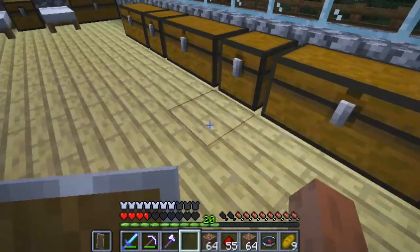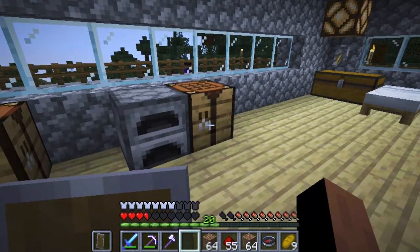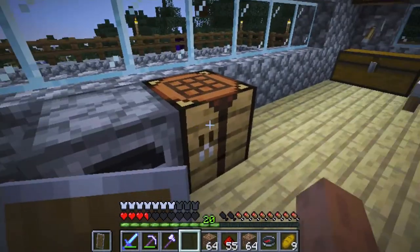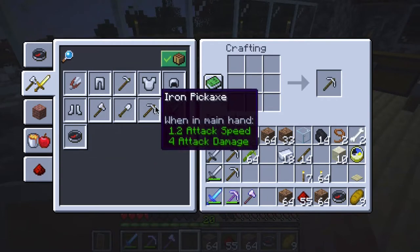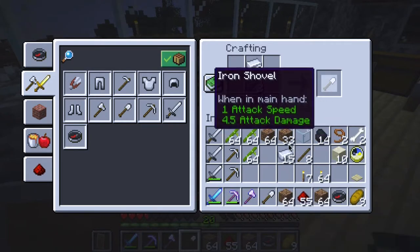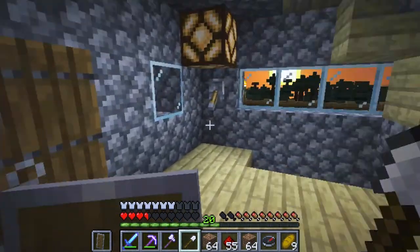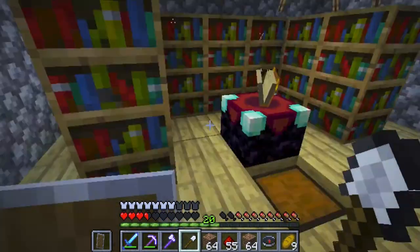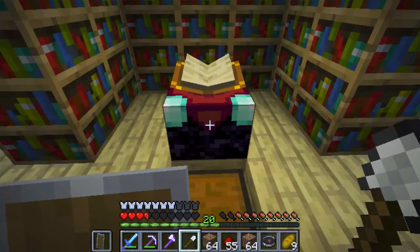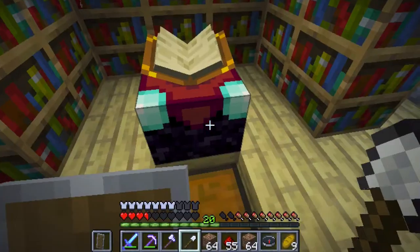I didn't realize I had built the house so off-center, but I guess it was off-center relative to the original construction. I definitely need some iron — let me grab a few more. Now that the bookshelves are pretty much here — I've got two more bookshelves I need to build — this should give me the full power of enchantments.